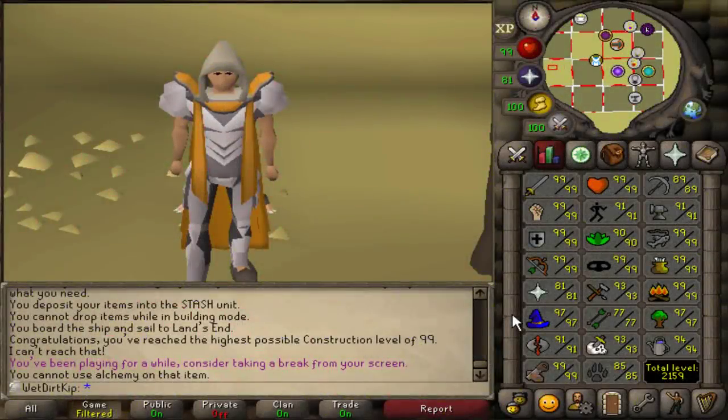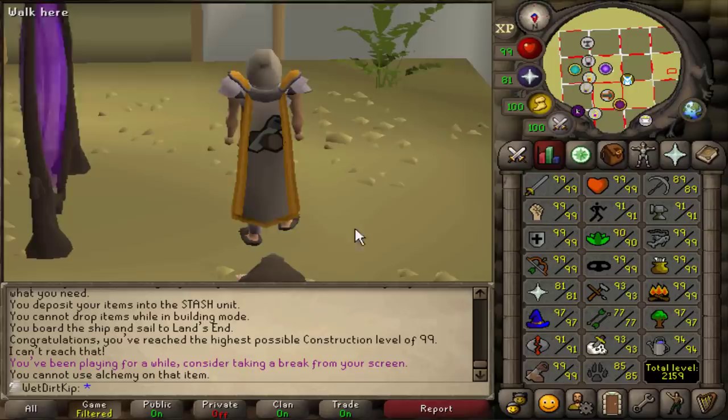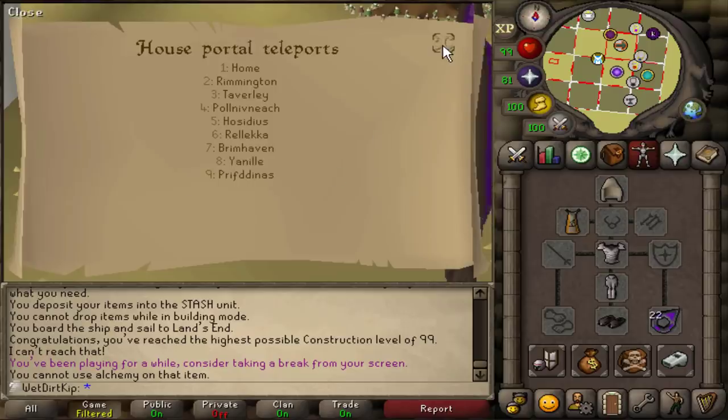Welcome back to another episode of the Ultimate Iron Man. As you can tell by the chat box, my stats tab, and the cape on my back, we got 99 construction last video and unlocked probably one of the most useful forms of transportation for an Ultimate Iron Man: the construction cape, which gives you the option to teleport to any POH portal in the game.